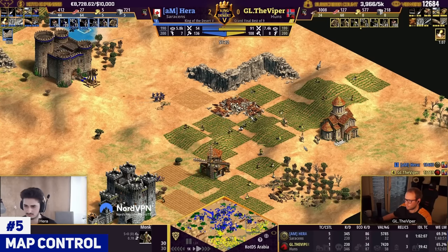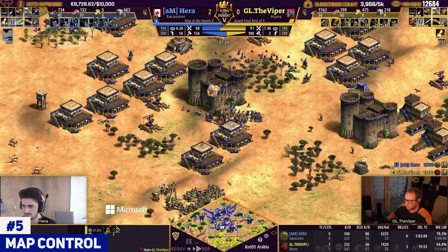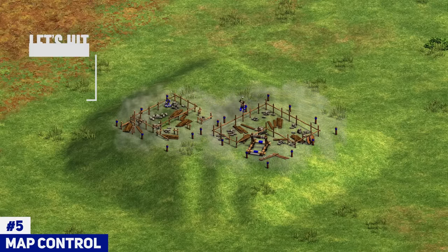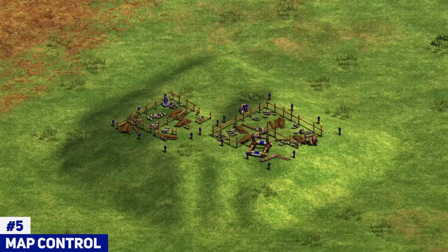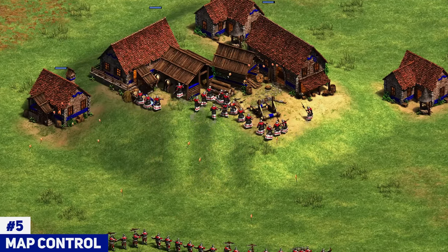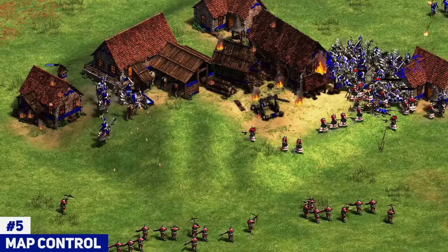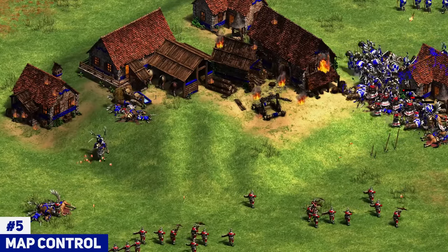But controlling a hill doesn't just mean putting a castle on it. Keep armies around hills, especially ones your enemy wants to take to push you, and try to always fight when you're on top of the hill with your opponent coming at you. You can also, if you can't afford castles, put production buildings on hills so your opponent has to kill your buildings first — it'll take him at least a minute to clear them and place his castle, which alerts you and lets you rotate over to stop him. Castle is ideal, but if you can't afford that, just put some production buildings and fight on top of the hills whenever you can.